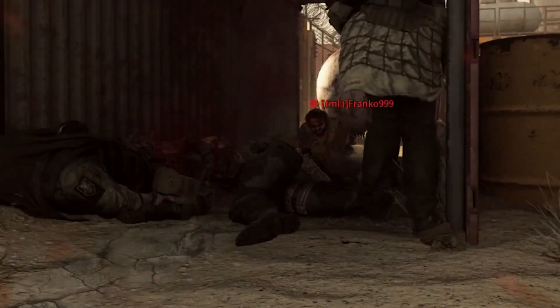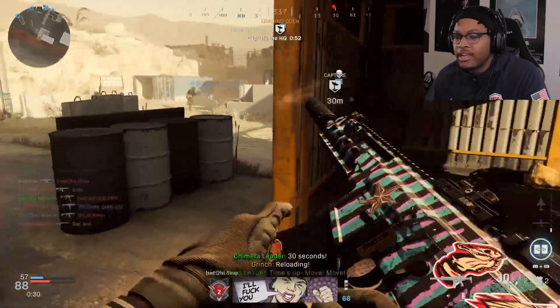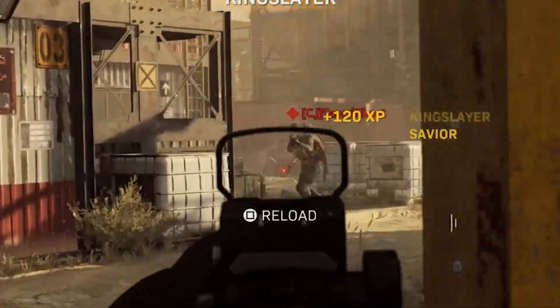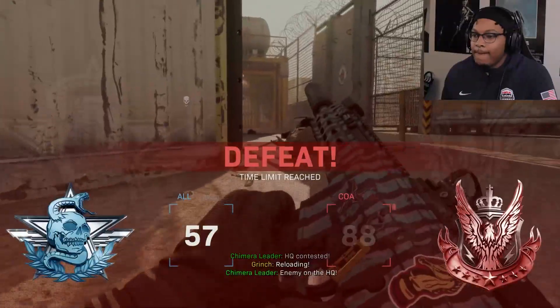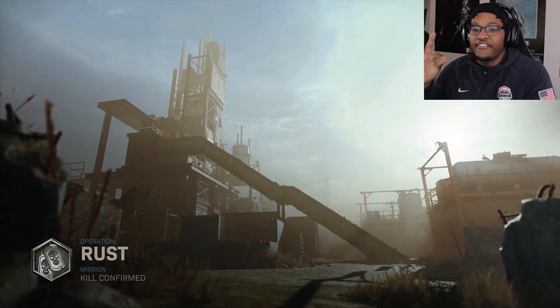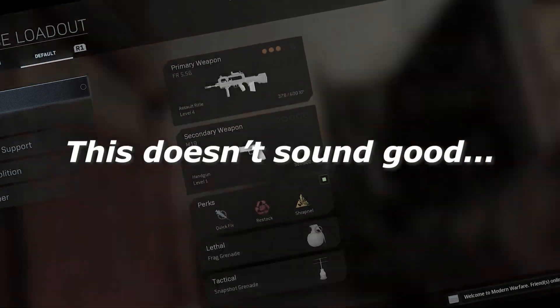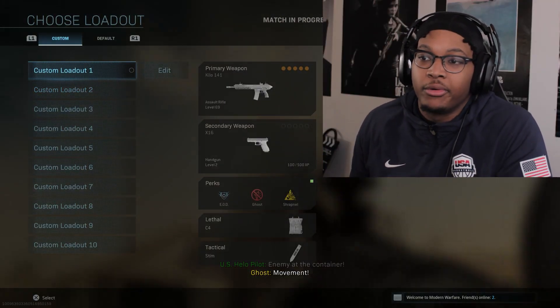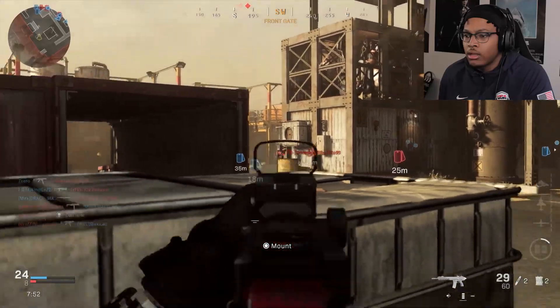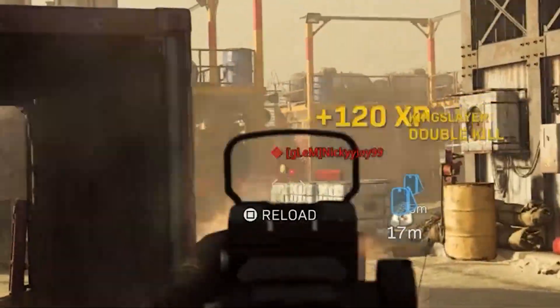Get dunked on, dumbass. Now he fucked up. They spawned me looking right at him so I'll take that. Oh my god, I don't care if we lost — my objective on this map is just to kill people. Kill confirmed on Rust next. They're throwing me into a game in progress, watch my team be getting destroyed. We're winning? What is that?!